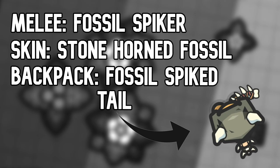Number 6, the Stone Horn Fossil with the Fossil Spiker and the Fossil Spike tail. This one looks really cool. It looks like an OG skin with all the fossil look. It has that Season 2 look, which is really cool. I like the gray and how everything matches really well.